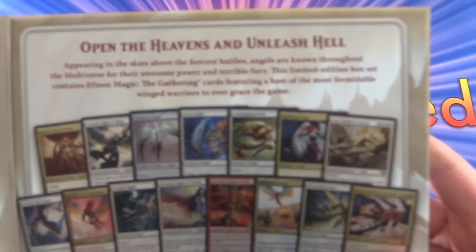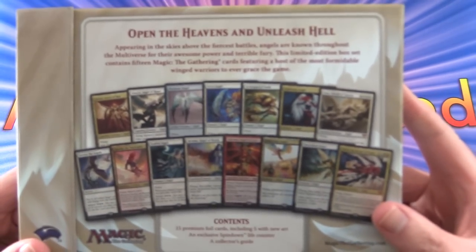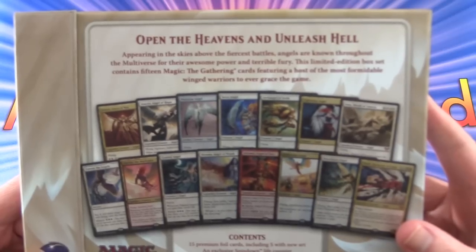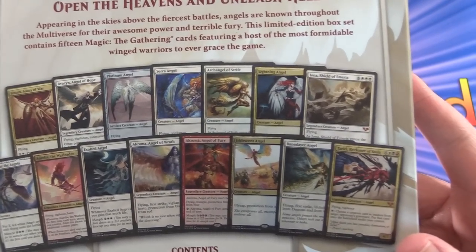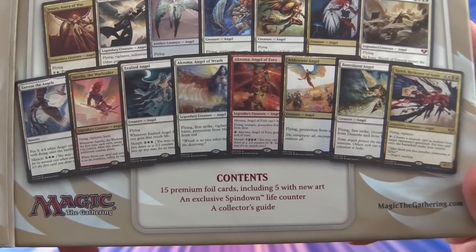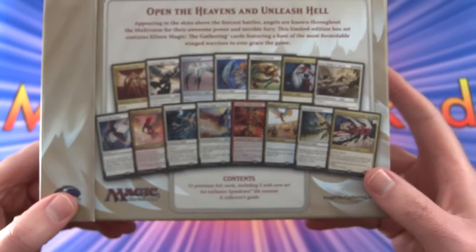Open the heavens and unleash hell. Appearing in the skies above the fiercest battles, angels are known throughout the multiverse for their awesome power and terrible fury. This set contains 15 Magic the Gathering foil cards featuring angels, including 5 with new art, plus an exclusive spin-down life counter and collector's guide.